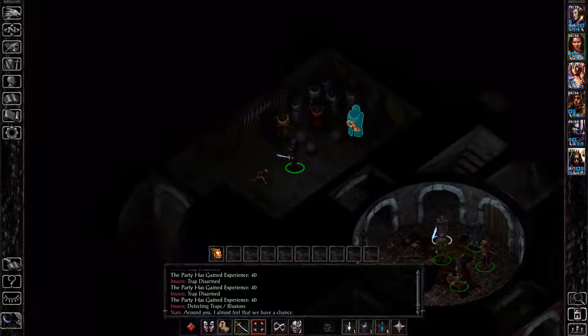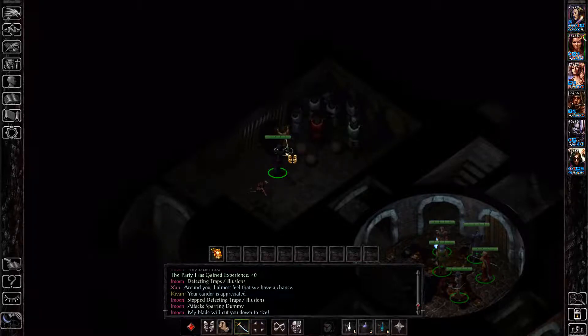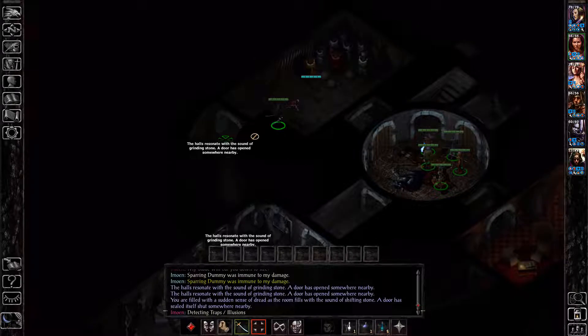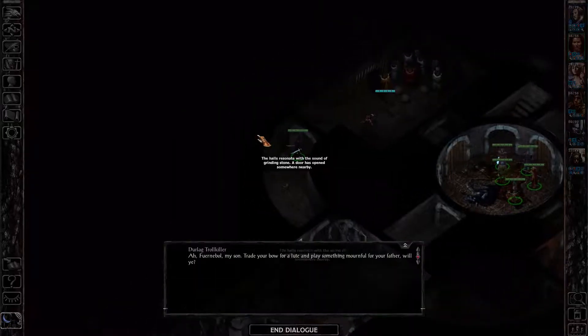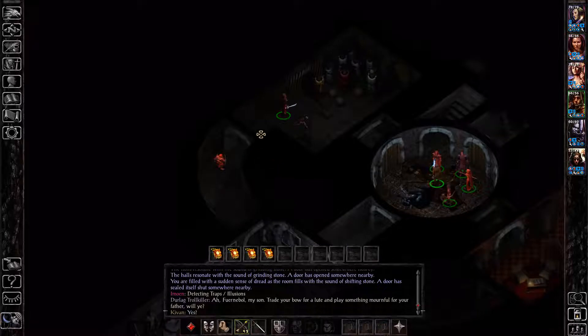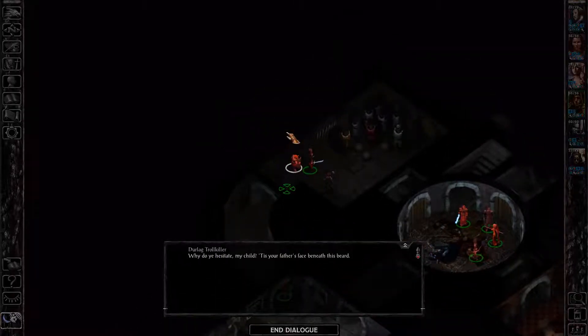You'll see three training dummies in this room. What you need to do is attack the yellow one, the one over here on the left. This is going to open these doors. It's also going to make Durlag's spirit spawn and talk to you again. He'll go on for a little bit and then turn into a doppelganger and attack.